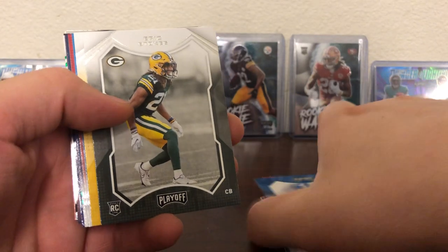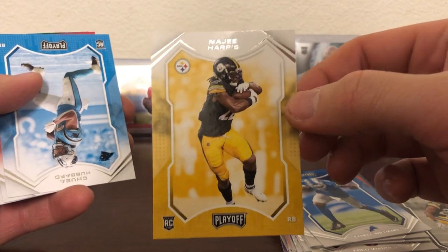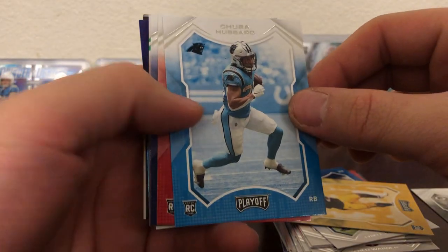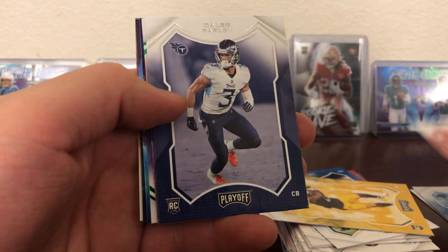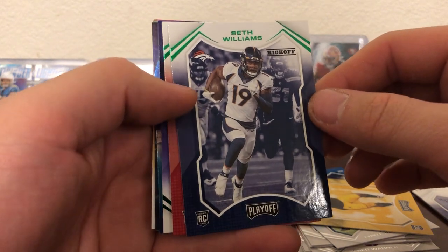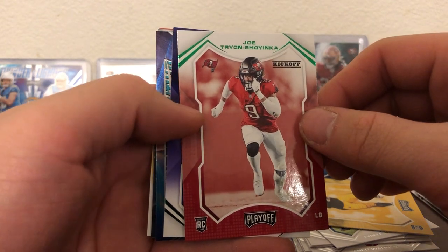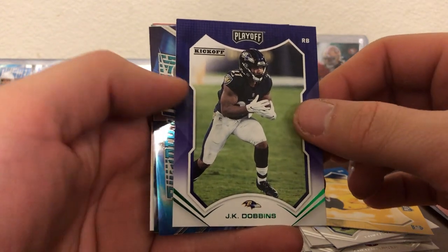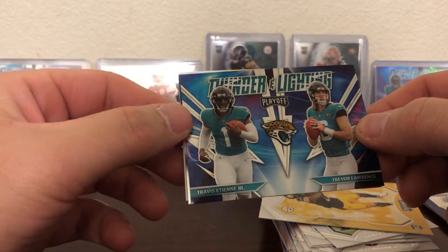Our rookies include Eric Stokes, and there's a good one — Najee Harris. I'll sleeve that. Got a Chuba Hubbard, Frank Darby, Caleb Farley. The green kickoffs will be Seth Williams rookie and Joe Tryon-Shoyinka. JK Dobbins again. The thunder and lightning is — there we go — another Trevor Lawrence, Travis Etienne. The base version — I have the purple one in the background, so that's nice.